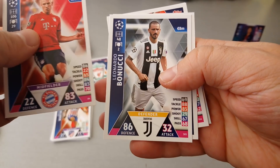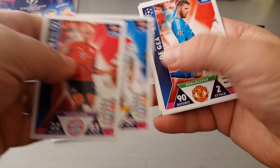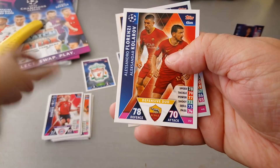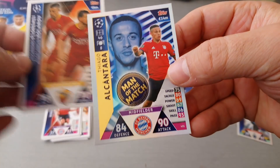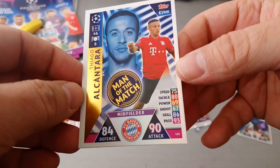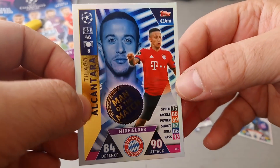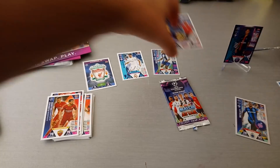Arjen Robben. Bonucci. We got Kenny Tete for Lyon. Here's De Gea. We got our first duo — Florenzi and Kolarov for Roma. And our first man of the match, which is very nicely designed — we got Thiago Alcantara for Bayern Munich. 90 in attack, 84 in defence. Very nice card — our first man of the match.